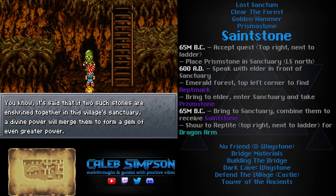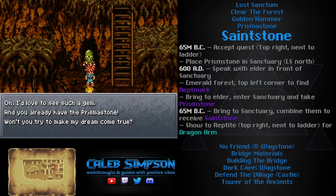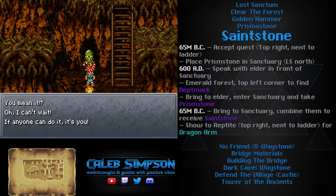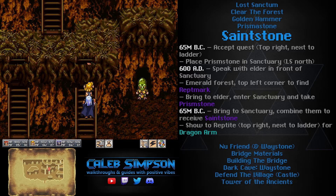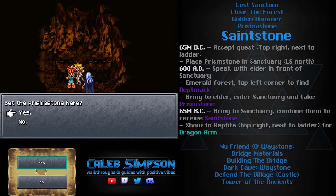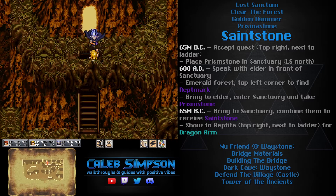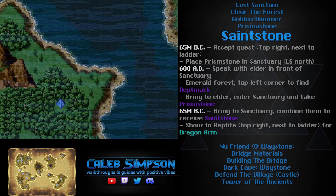Once you make it back to Lost Sanctum, hand in the Prism Stone quest to the Reptite in the far top left corner for a whole bunch of stat capsule rewards. Next, the Reptite just below the inn in the top right explains that merging two Prism Stones would create the Legendary Saint Stone. Enter the Sanctuary in the top middle of Lost Sanctum and place the Prism Stone on one of the pedestals, then travel to 600 AD to find the Prism Stone there.